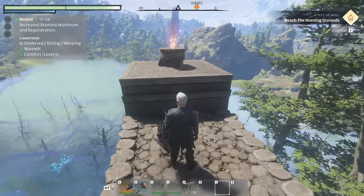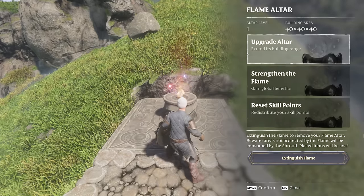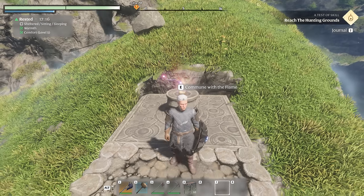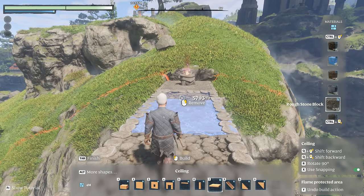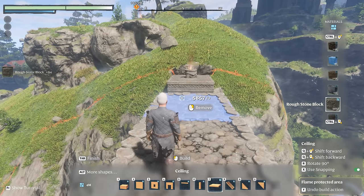With the second altar in place, head back to the first and open the flame altar options menu — otherwise known in game as 'commuting with the flame.' Select the extinguish flame button and confirm, which starts a 30-second countdown until all of your base parts start disappearing. Except in this case it won't, as you have a second flame altar also within the exact same 40x40 build area.